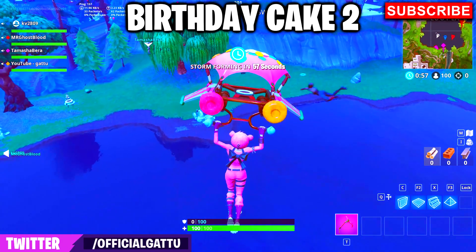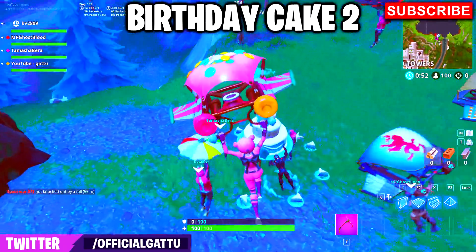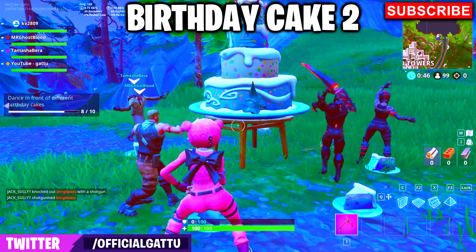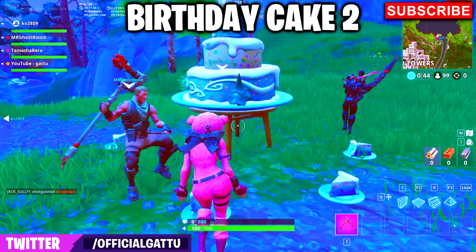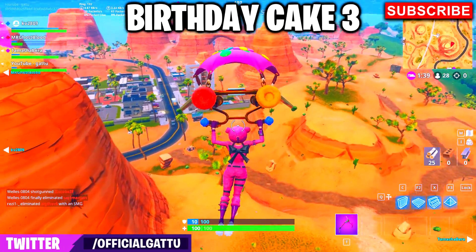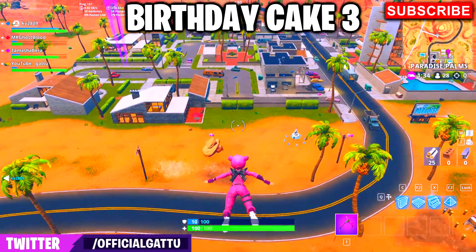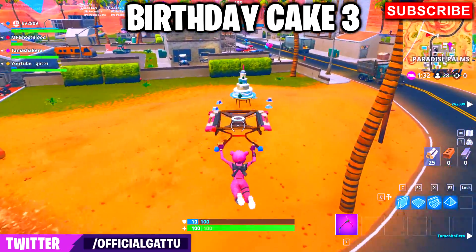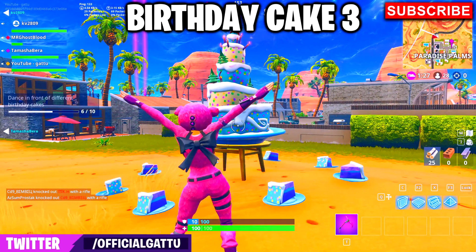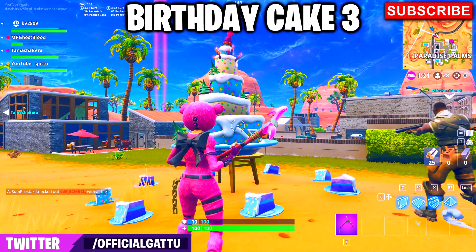Now we're heading toward Loot Lake — the cake is exactly near the waterfall. As you can see, there's another team coming, which is common. Make sure the dance prompts are available and have at least one teammate with a weapon to provide cover support while others complete the dancing challenge.